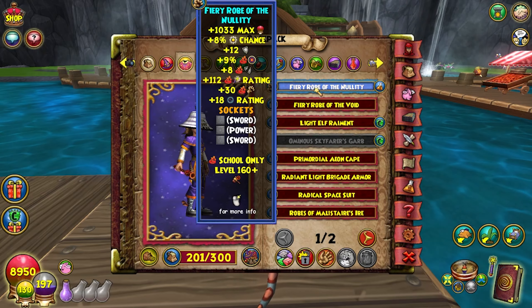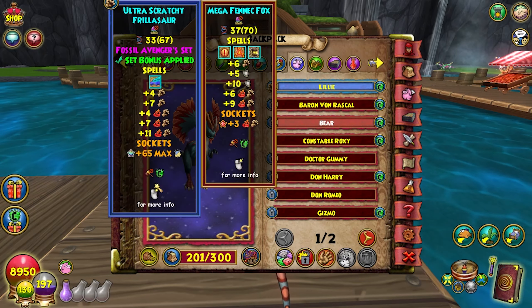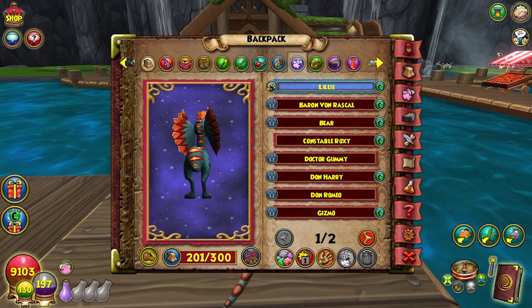That is it for this video, hope you guys enjoyed. If you have any questions on where to find some of the bosses, check Wizard101 Central — that's your best friend. Nullity and Aeon gear is pretty much all over the place. Alright, I'll see y'all later, peace out.